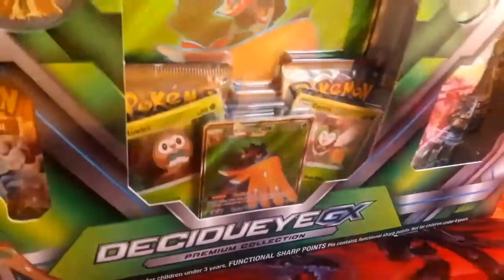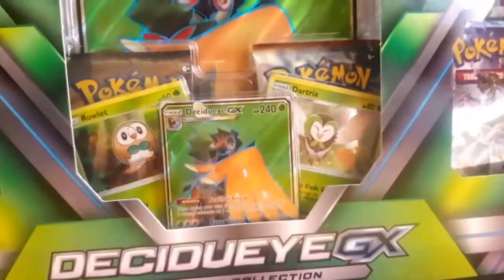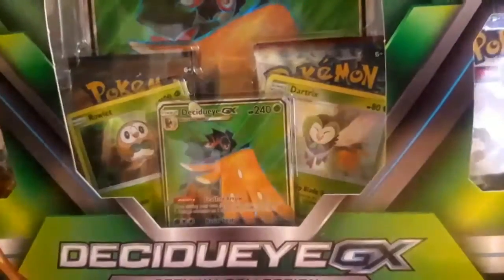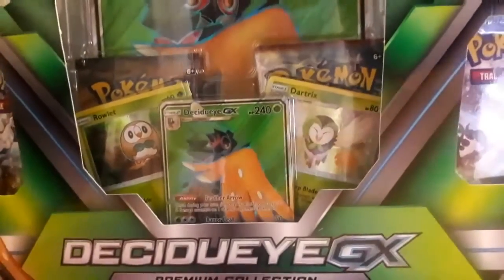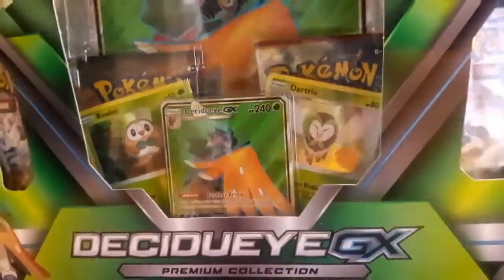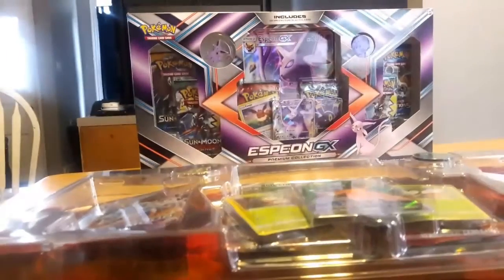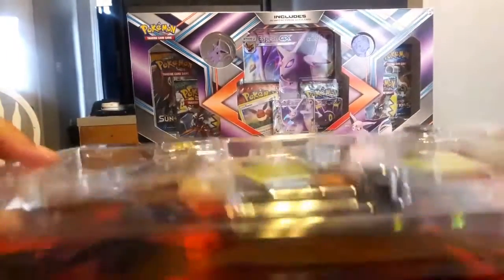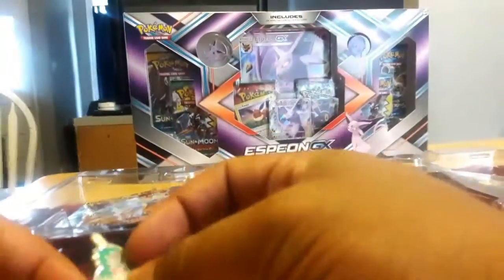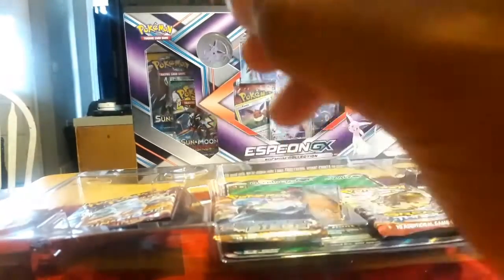From the front you can see the promo card being Decidueye GX himself. If you follow the tournament series, he's actually pretty big — I think the last tournament, the Decidueye deck was the one that won. Let's get this open. Taking the plastic off the covering, they give you a bit of goodies. You can see what I believe is a Decidueye pin — for anyone that's a collector, keep them for the future, they're worth something.